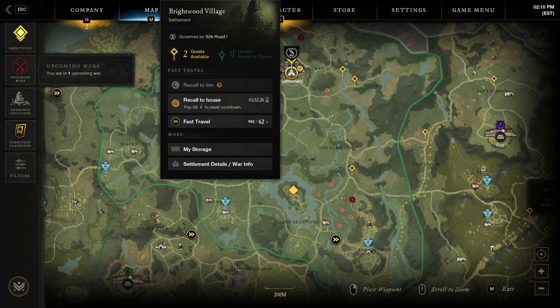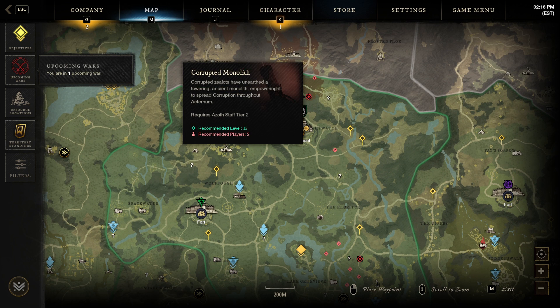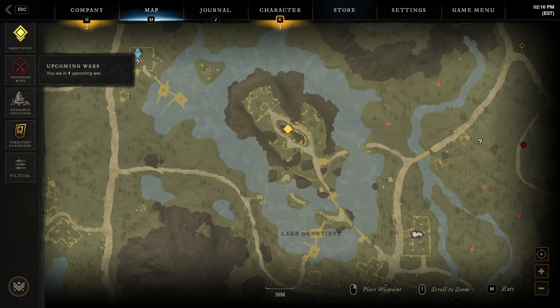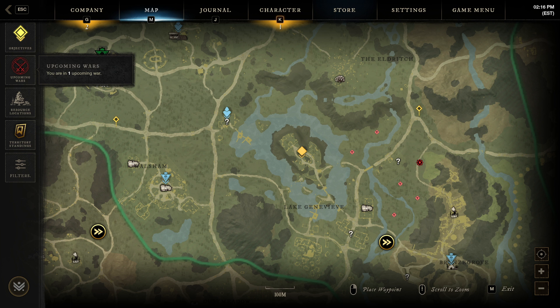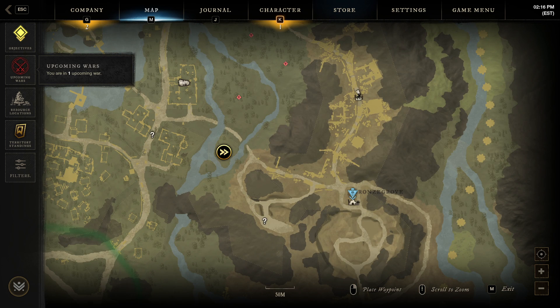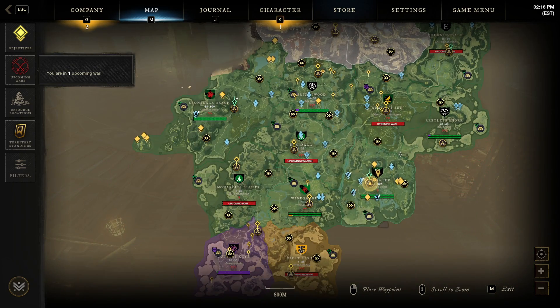This all starts with your early game — at level 25 to 30 when you get to Brightwood, buy that Brightwood house because it's going to be huge for all your fast travel needs and leveling. There are level 35 portals, an elite area called Lake Genevieve with level 35 mobs, and great logging and gathering spots in the Angry Earth area. Then you can transition to the Reekwater and Ebon Scale homes in the late game, and you won't have to worry about that transition.